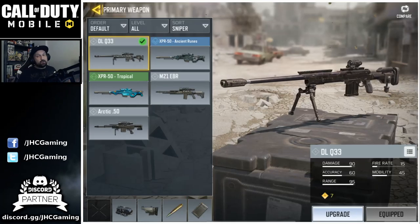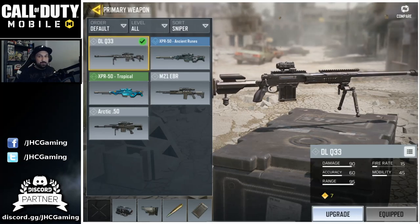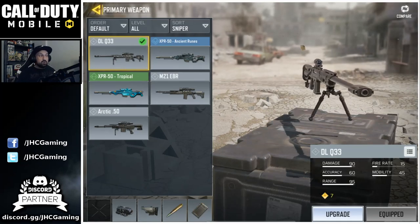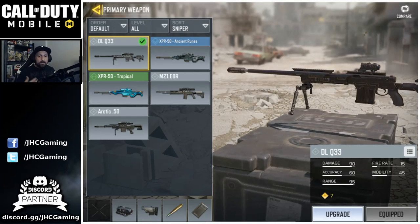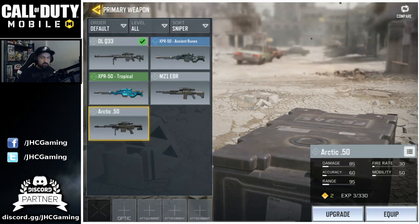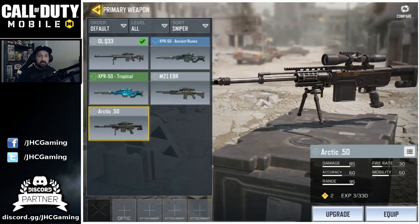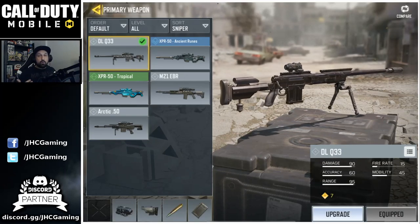Let's start with a sniper. I know I said I'm not a sniper guy, but sometimes you have to — you might have challenges on the season pass requiring 400 kills with a sniper. The DL Q33 is my go-to sniper for multiplayer; it's very often a one-shot kill to the upper body. It's not available in battle royale though, so I also use the Arctic 50. At number five: Arctic 50 for battle royale and DL Q33 for multiplayer.